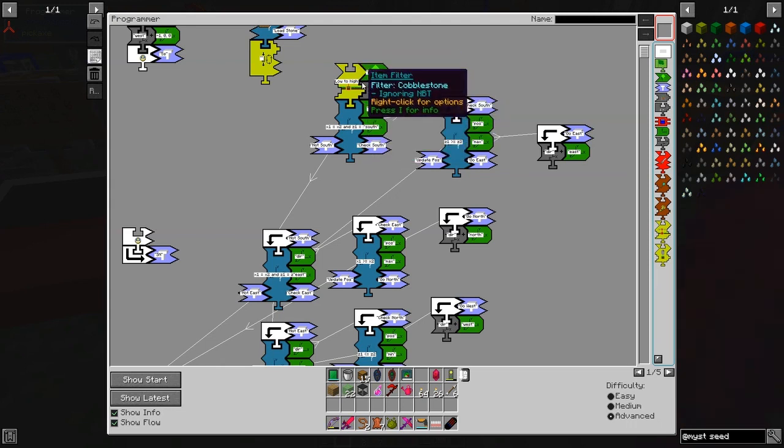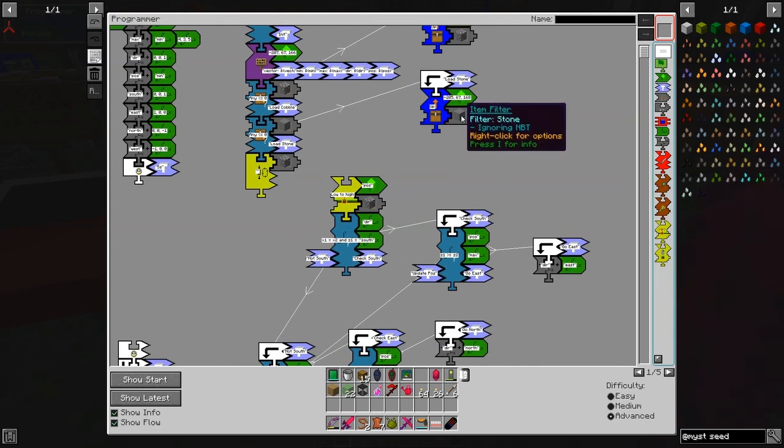In this particular case we've got a number of items we want it to use. One of the items is going to be cobblestone and the other item is going to be stone. You can stack those up like that.